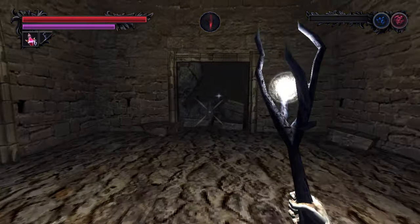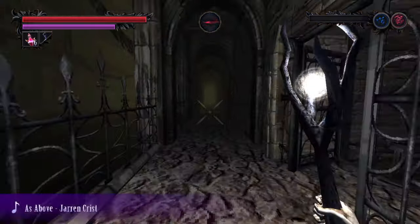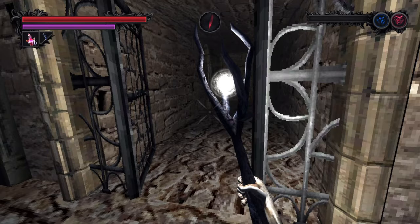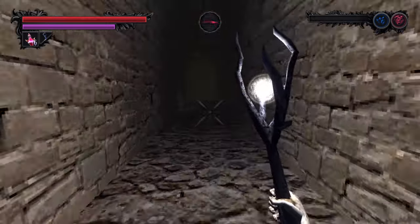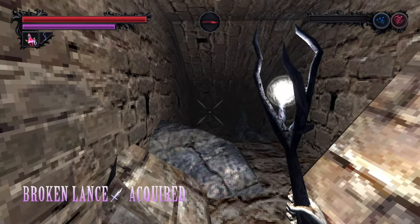The Broken Lance can be seen right at the beginning of the Terminus Prison. To actually obtain it, head out, pass by the first jail cell — assuming you've already unlocked them — head into the second one, and just follow this around and it will eventually lead you directly to the Broken Lance.